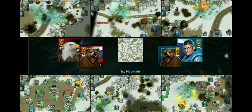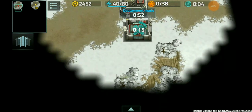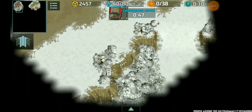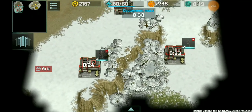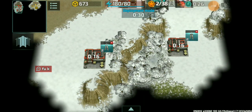By the way, this battle has a bug which does not allow me to use any boost at all, so I was without a boost the entire battle. Without further ado, let's jump into the battle. The map of choice is the icy mountain. Right off the bat I cannot use the boost — all my inventory items were at zero and I can't buy anything in the battle.